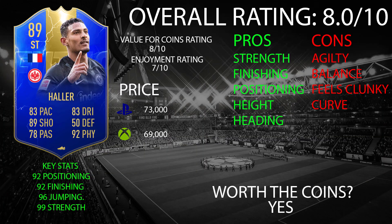Overall I've given Haller an 8 out of 10, his value for coins is an 8 out of 10, and his enjoyment rating is 7 out of 10. His pros are strength, finishing, positioning, height, and heading. His cons are agility, balance, clunky dribbling, low curve, and the two-star weak foot. Anything on his right foot is going in with that 90 finishing. That 92 positioning with a high-medium work rate means he stays on the last man and wins you those little goals.